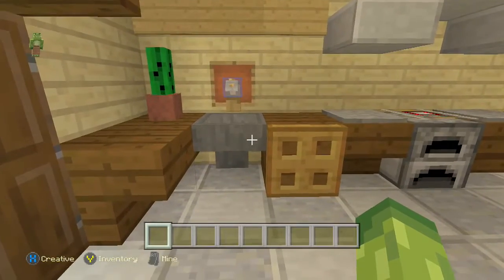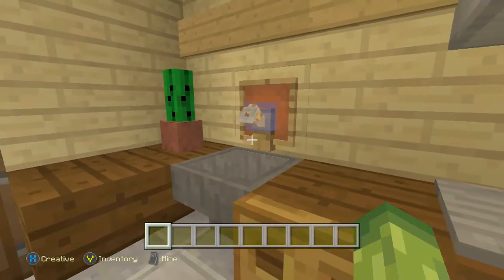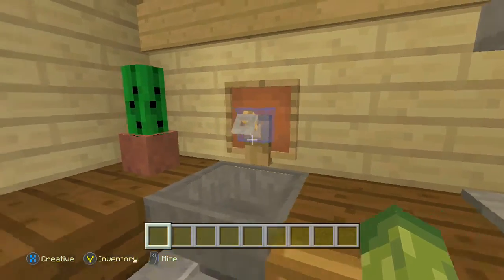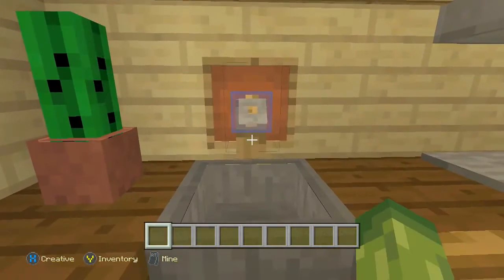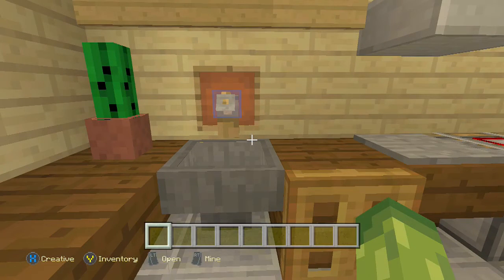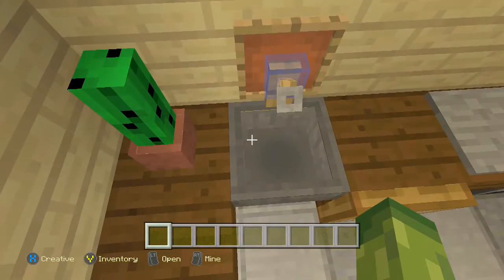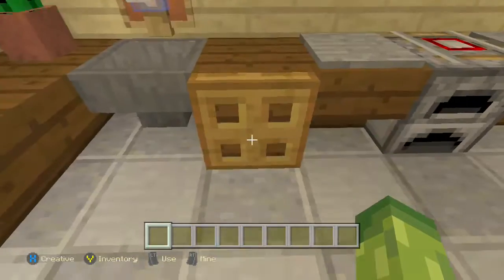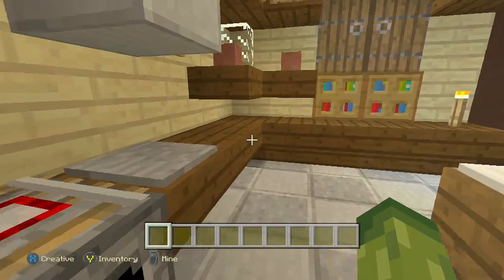For the sink we used a hopper, and then a tripwire hook for a tap — I hadn't used it before but the way it goes up and points down is a lot like a tap. I used a blue stained glass to represent the water coming out, and I really think I'll use this design more. There are more cupboard designs and a hob, and these are supposed to be chopping boards where you'd cut up all your fruit and vegetables.